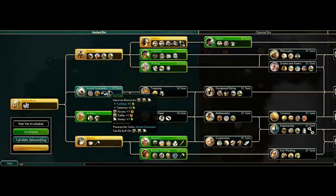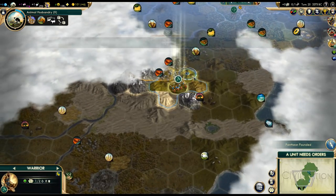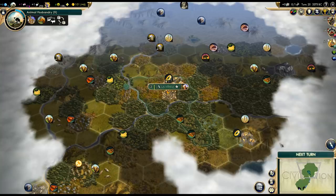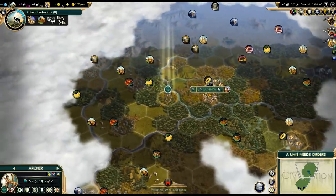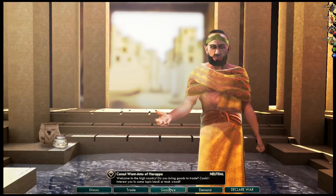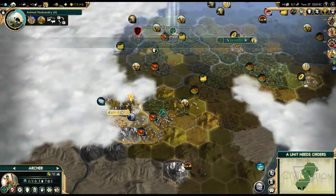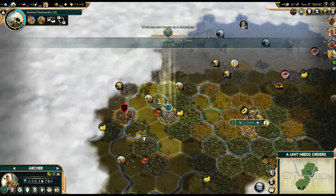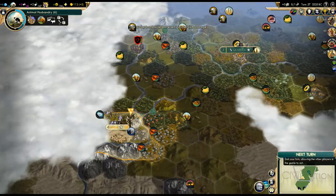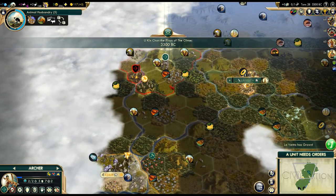Next research should probably be Animal Husbandry — we want to know where the horses are and might have some in range. Two turns to finish the shrine, then we'll get the monument. It would be nice to steal a worker from somebody — we could try from Assyria. This looks extremely tempting: there's another civ nearby from the civ pack I'm using, and I don't even see any military units. We could get away with this!